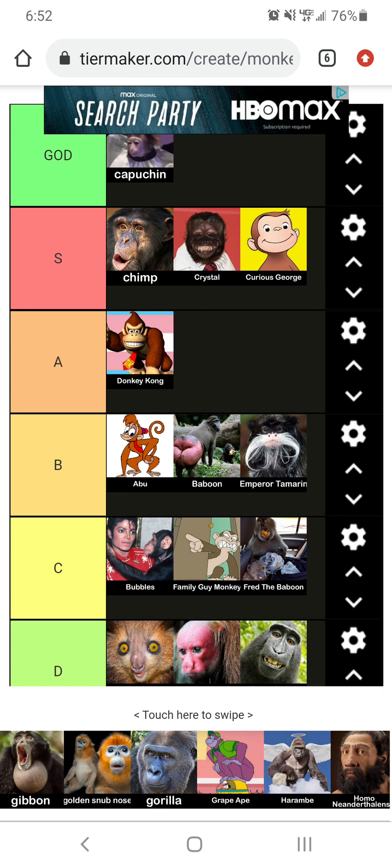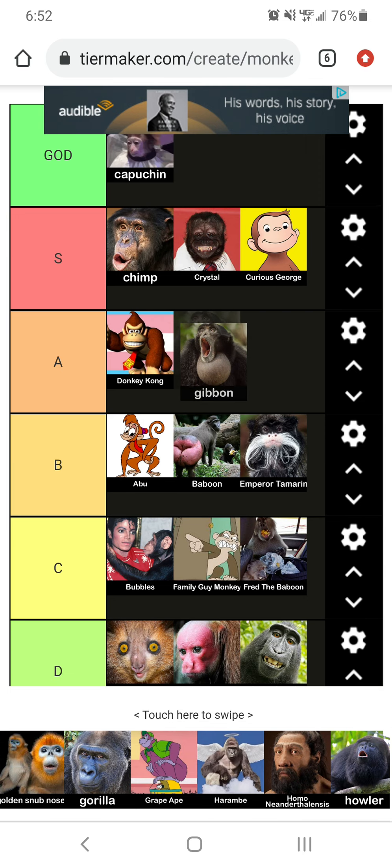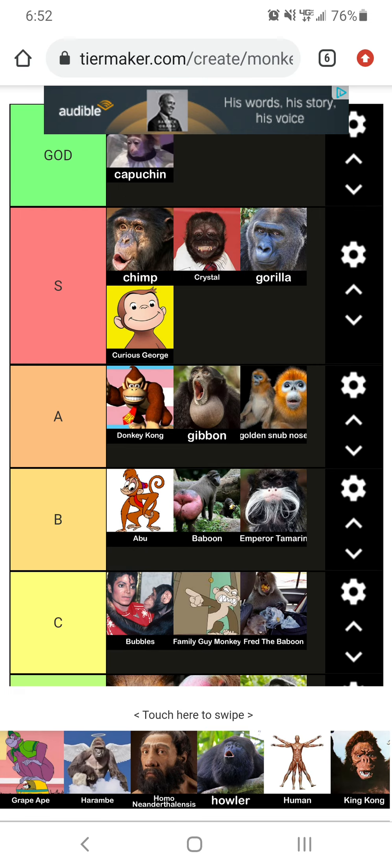Now we got Gibbon — his name is kind of close to mine. He's got a giant circle for his throat. Kind of looking sus, but we're going to put him at A tier. Now we've got the Golden Snub Nose. Look at him — he just looks like he's dying to be a meme if he's not already. A tier. We got Gorilla. Gorilla A tier. Easily.